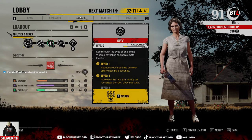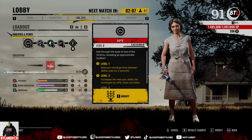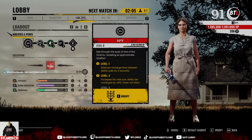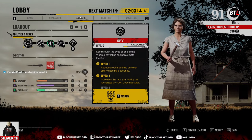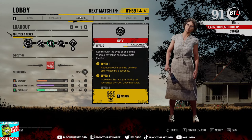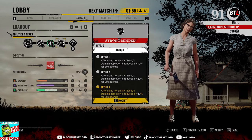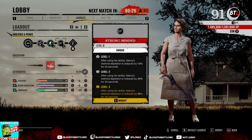How to play Nancy in Texas Chainsaw Massacre. This character is very interesting and brings a lot to the table. Her spy ability provides information about the whereabouts of victims so you can hunt them down. Really, really fun. And with this spy ability, you can use other perks in conjunction like strong-minded, which after using her ability will give her a benefit of some sort.